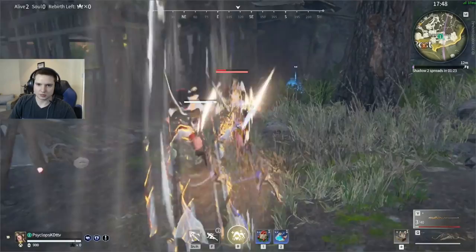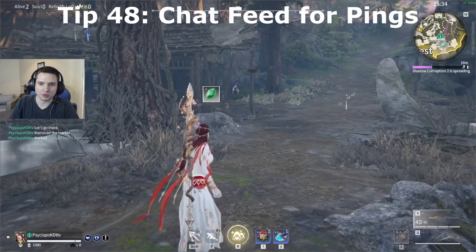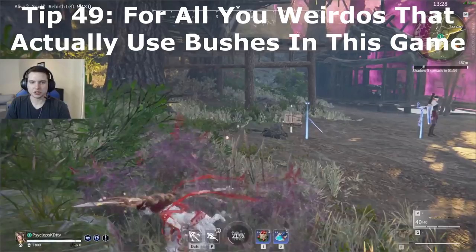You can ping stuff in your inventory and tell your team that you have one grey armor powder, or ask for souljades. If a teammate pings a souljade and you don't know what kind it is, it'll tell you in the side chat the name of the item that was pinged.